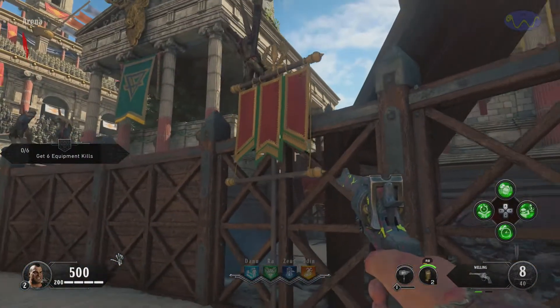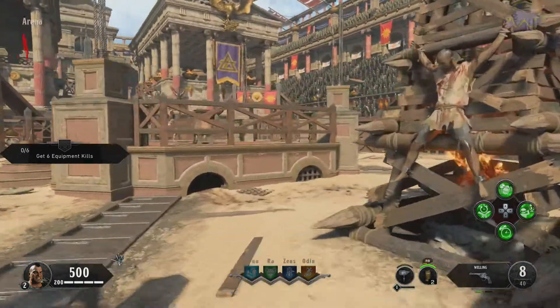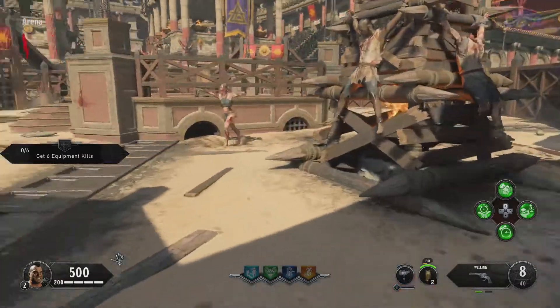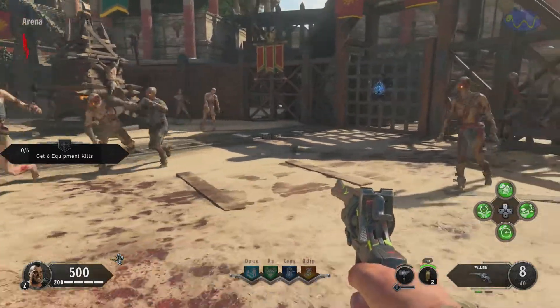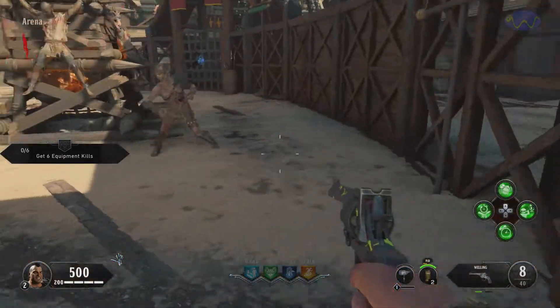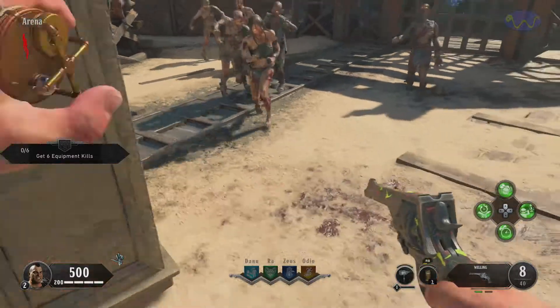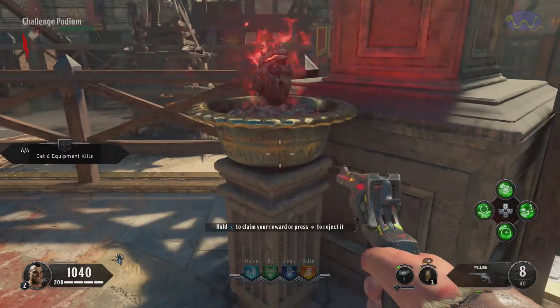The steps are: we have to get the acid trap built first, and then we're going to get kills under that acid trap. We're going to get one of each of the special zombies — the tiger, a poison, a fire, an electric, and a water zombie.